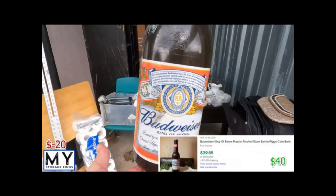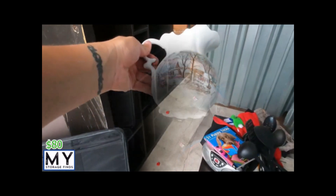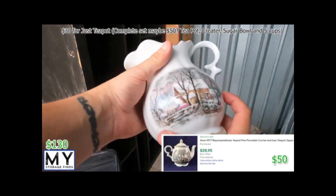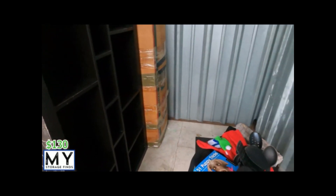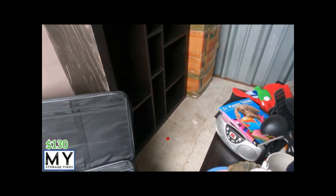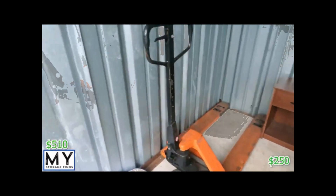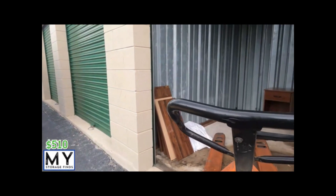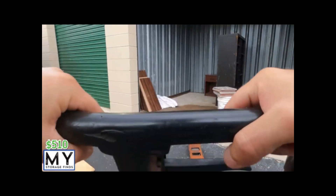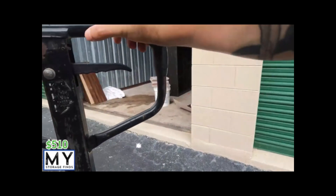Big Budweiser — a little dirty but I'll get that clean. Some kind of Avon products with pennies in it, and it's got the cups to go with it. We have ourselves a pallet jack — pallet jacks sell for about $200 to $250.